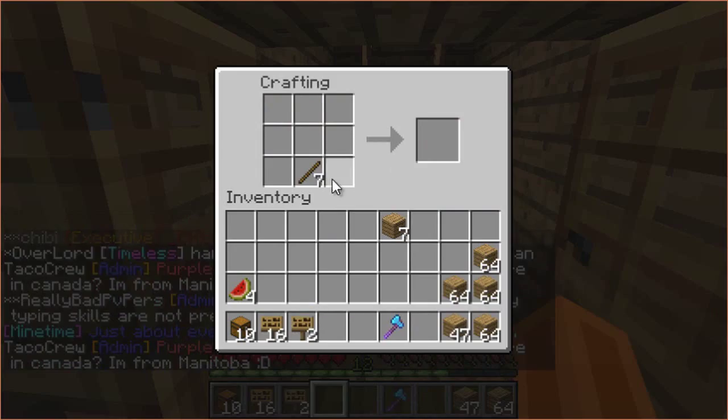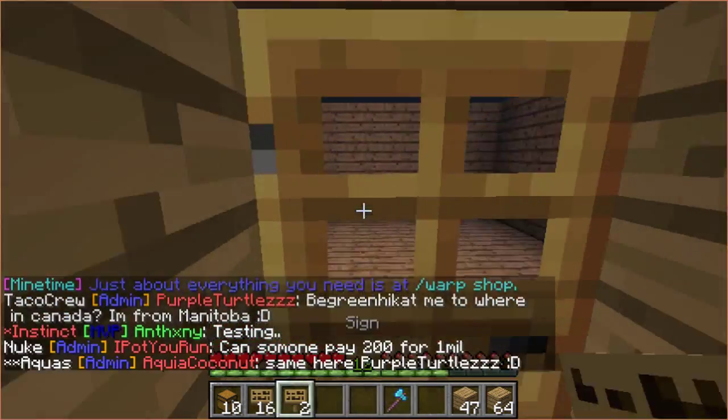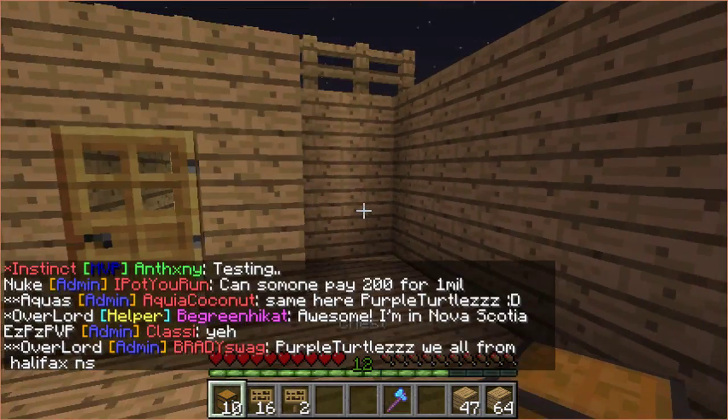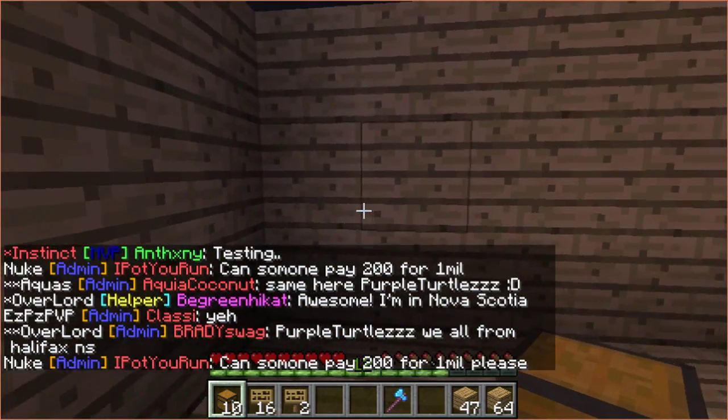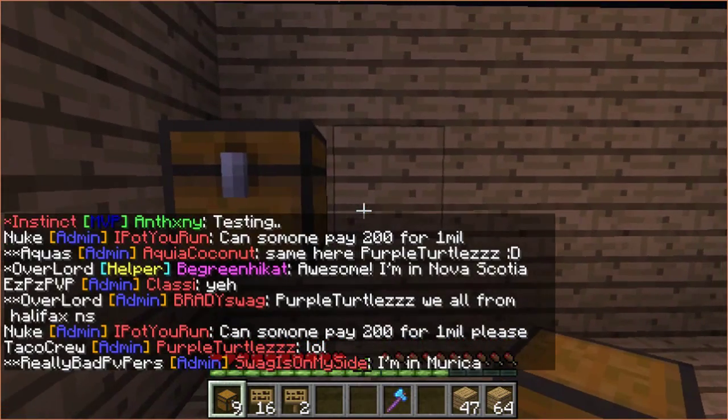And then we have six — 18 signs. Okay. So let's make this. We're going to put the chests like this facing me.